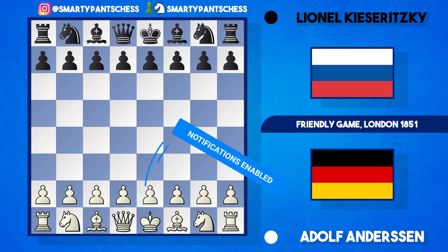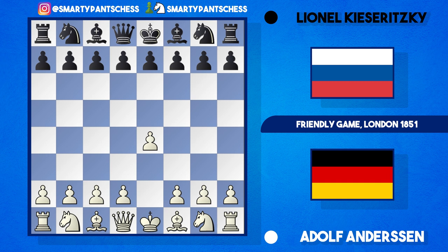Now this game was a friendly, but it was actually quite insane. Anderssen played as white and Kieseritzky played with the black pieces. Anderssen began with 1.e4, e5 was played, and now f4 — the King's Gambit. This was very fashionable during the 1800s, and Kasparov wrote in his great predecessor's book that it was seen as disrespectful to decline the gambit.